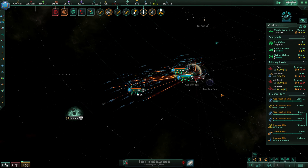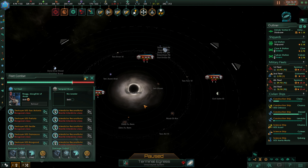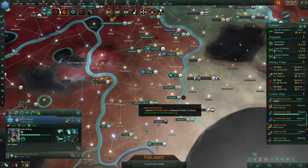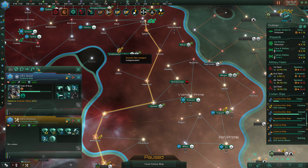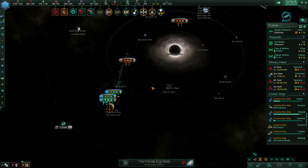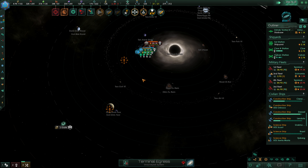Our picket ships are doing a lot for helping us out here — like, a whole lot. We're fighting these kind of one at a time, which is a very, very good sign. What I do want to do at this point is start researching the special projects down here, but we can't do that just yet. We're going to move these guys into Urkannon's Maw and enter orbit of the L-Gate for right now. Our picket ships do a lot of work in defending us here — we're actually quite effective against the Grey Tempest.